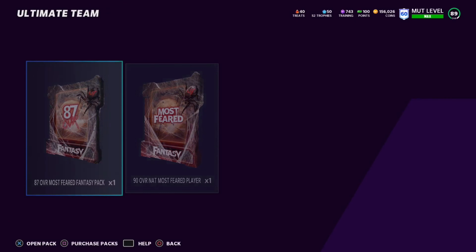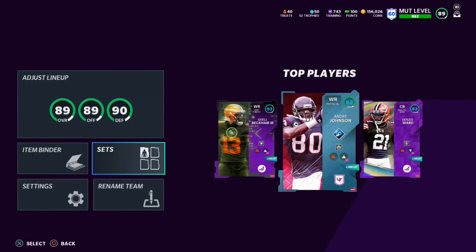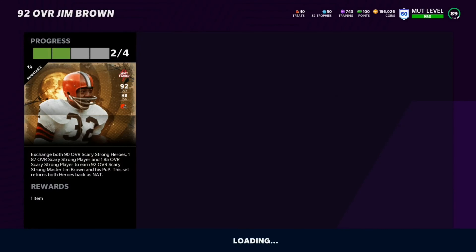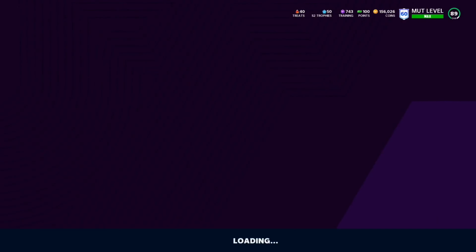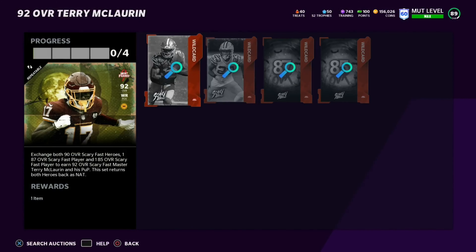There's something I want to look into - with the new sets system there are a few ways to complete sets cheaply. Also super clutch: from an 83 to 87 overall pack in the challenges, I pulled an 87 Andy Janovich completely free to add to the set. I want to get Jim Brown eventually, and I believe Terry McLaurin is a more expensive card now.